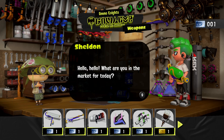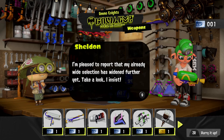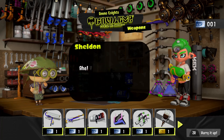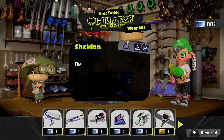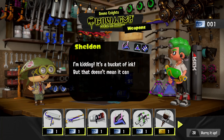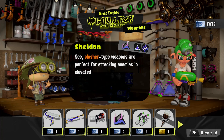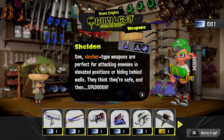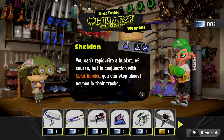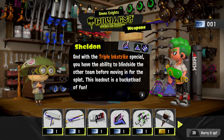Hello! Are you in the market? He's got some new weapons here. I was thinking about a roller but maybe something else. I'm pleased to report that my already wide selection has widened further yet — take a look! The slosher: one of the most technologically advanced weapons — I'm kidding, it's a bucket of ink. I'll go through this quickly. The slosher has the triple ink strike, which is another returning special from Splatoon 1.